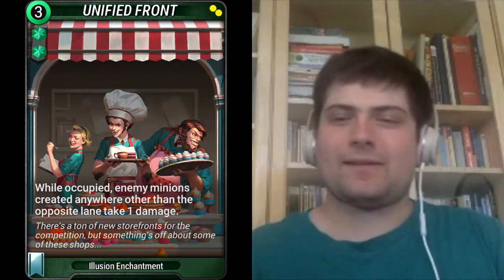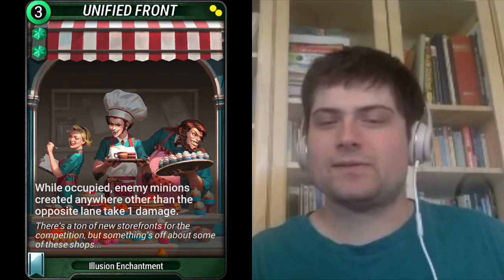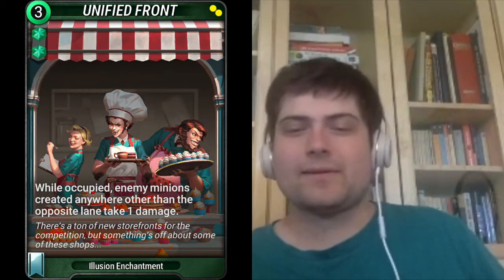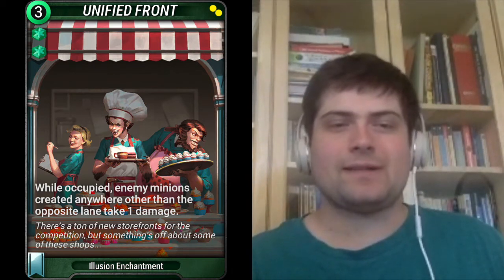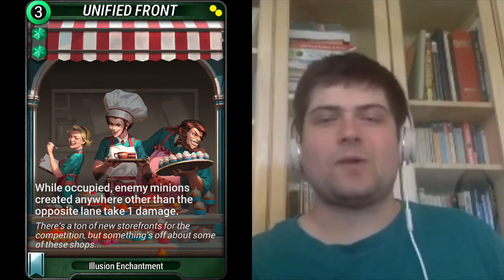Unified Front is a 3-mana rare green enchantment which costs 2 green gems. While occupied, enemy minions created anywhere other than the opposite lane take 1 damage. This card seems like a decent control choice, especially if combined with Field of Poppies and other cards that deal wide board damage.